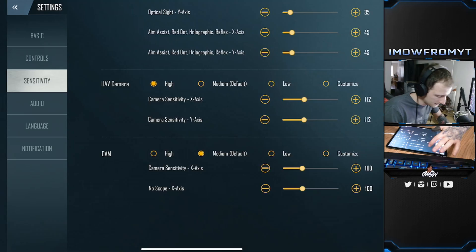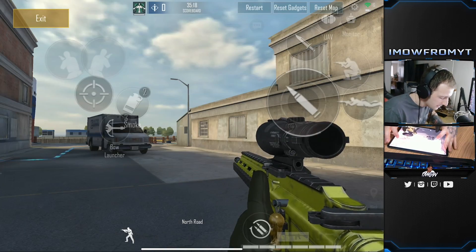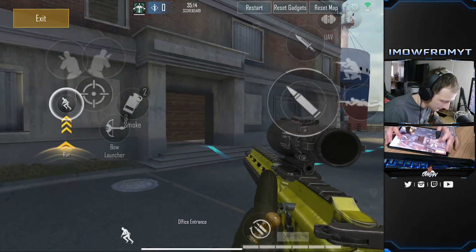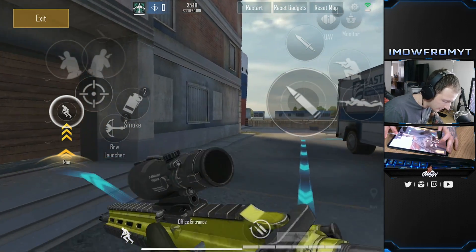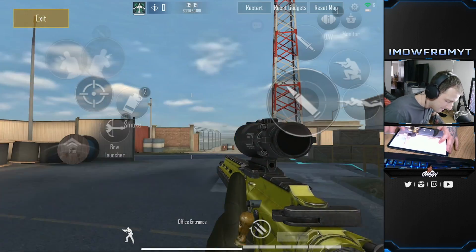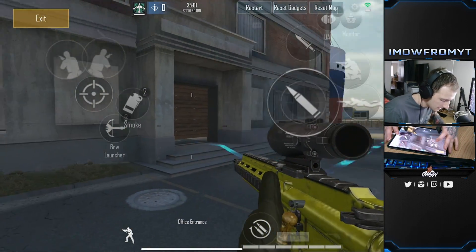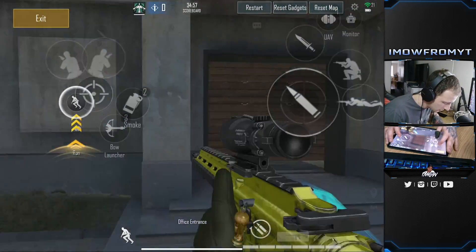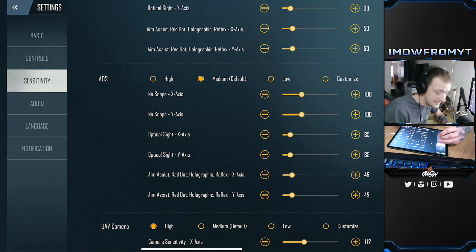Camera sensitivity — I've got this on high. The reason is, for example, if I'm running out of this building and somebody comes to spawn peek me, I can quickly turn around just like that. If you've got a really slow sensitivity you're going to be doing a huge swipe just to look there. With high I can do it in a nice, smooth movement.